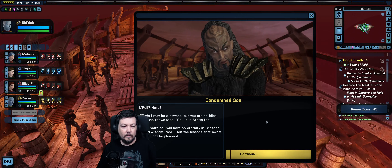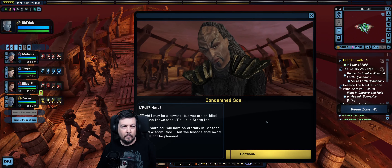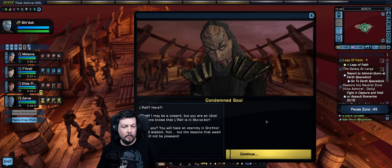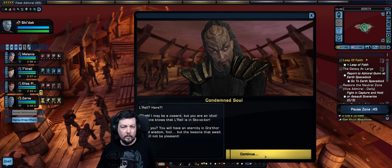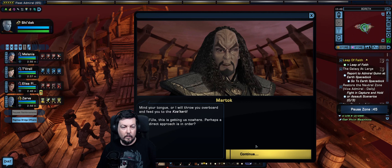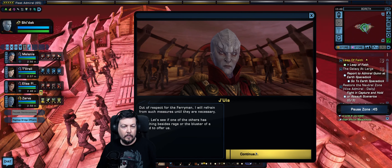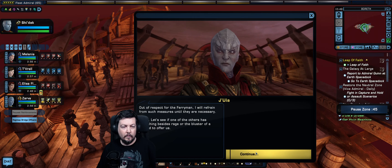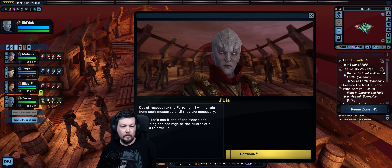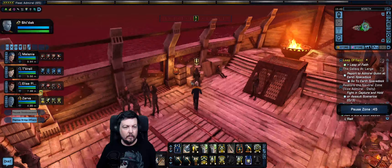On the barge, one soul: 'I may be a coward, but you are an idiot. Everyone knows that Lorell is in Stovacore.' Another threatens: 'You will have an eternity in Grethor to find wisdom, fool — and the lessons won't be pleasant.' Kortar warns: 'Mind your tongue or I will throw you overboard and feed you to the Koskari.' Lady Jaoula suggests a more direct approach, but out of respect for the ferryman, she refrains. They move on to find someone with more to offer.